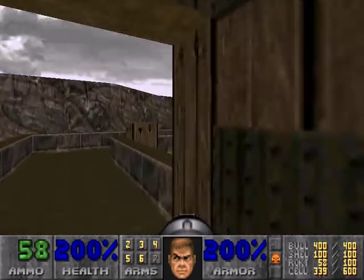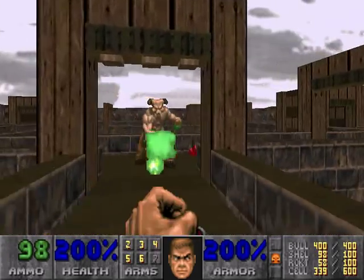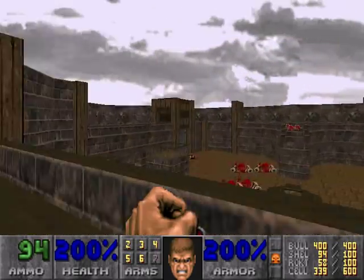Alright, we need to go this way since we have the yellow key. Open this up — make sure you have the super shotgun equipped, because if you try to rocket this guy, it's gonna hurt. Obviously, a lot.